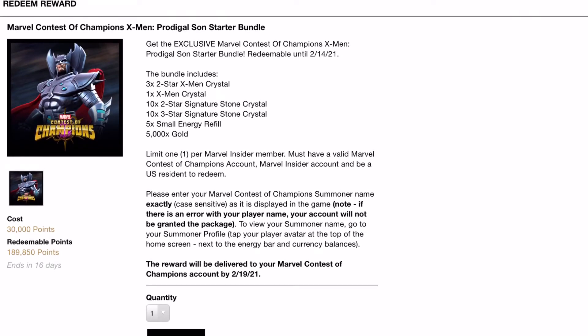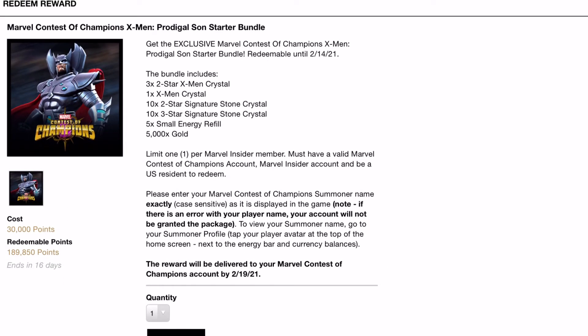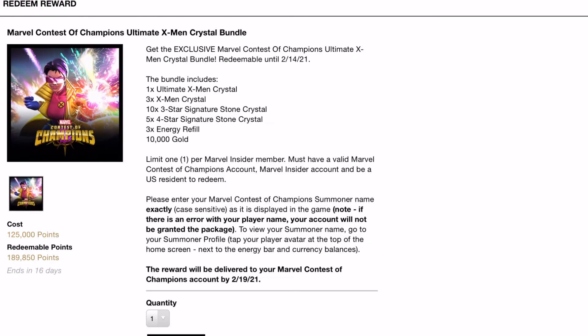The first one we'll look at is the 30,000 point package. It is going to have a three-star or two-star X-Men Crystal — three of those — one X-Men Crystal, a set of 10 two-star signature stones, one three-star signature stone, five small energy refills, and 5,000 gold. That is not a bad deal.